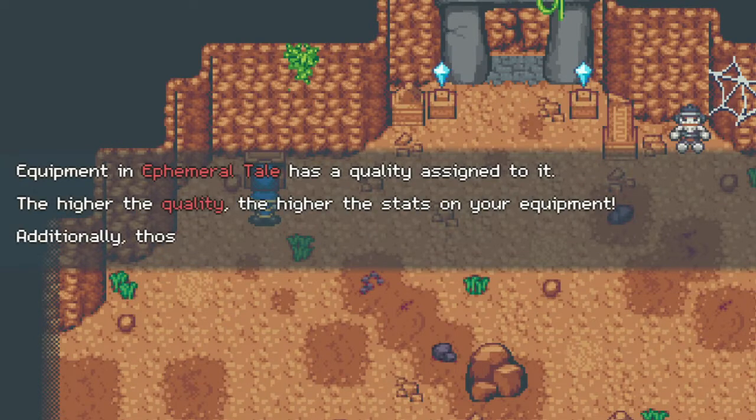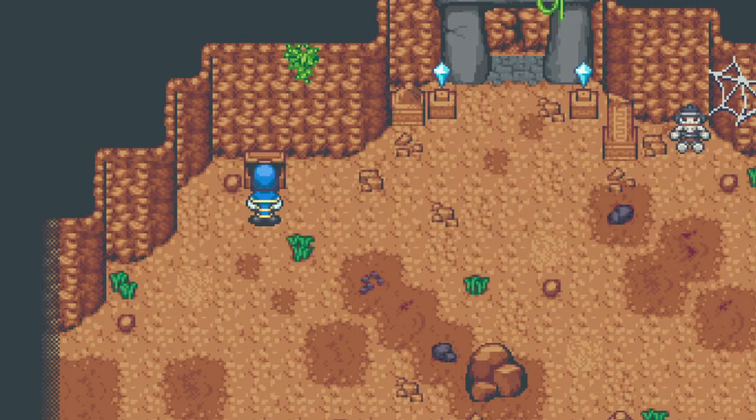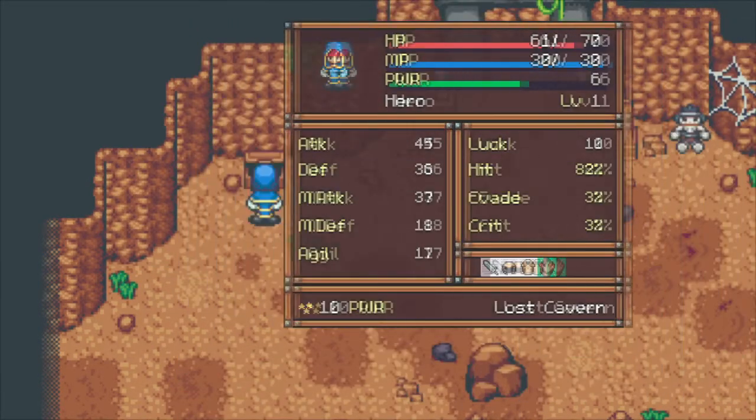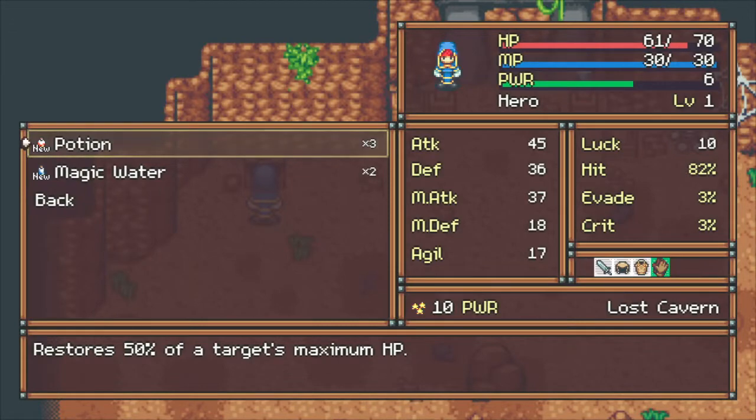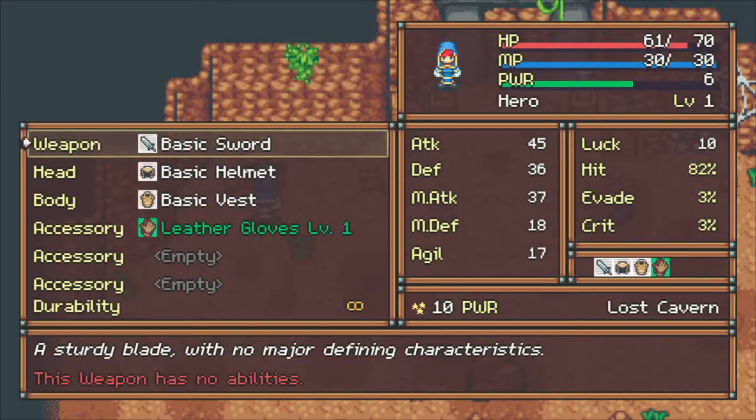The equipment in Ephemeral Tell has a quality assigned to it. The higher the quality, the higher the stats on your equipment, and then some stats are randomly assigned. You don't want to go to items - that's one thing I always messed up when playing this game. Equipment is what you want to go to.